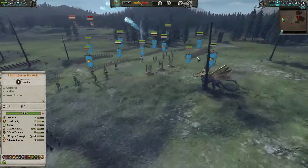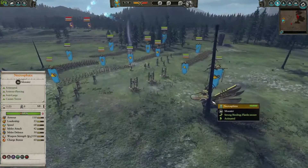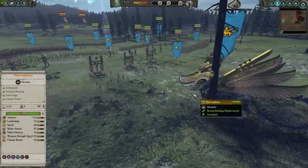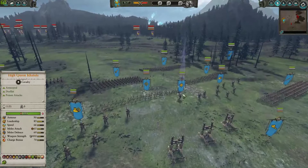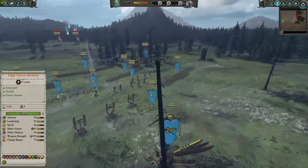And in the back I got 2 Spears, just protecting the flanks, and just 1 Necro Sphinx in order to deal with enemy large units. So let's get to our enemies.